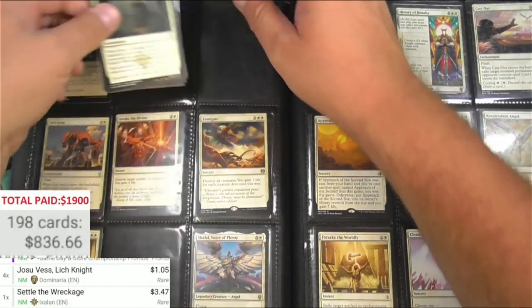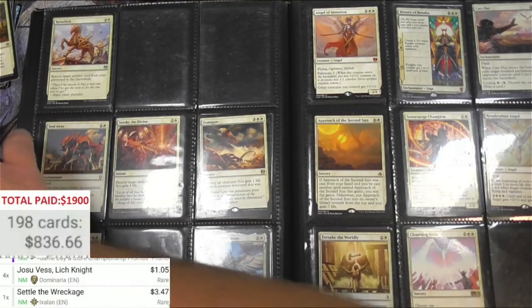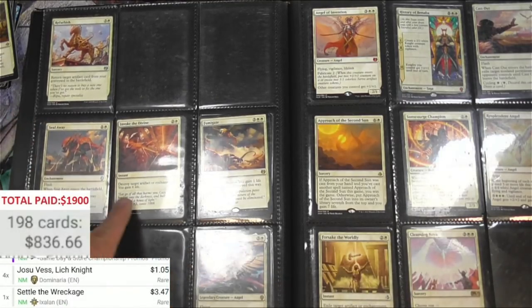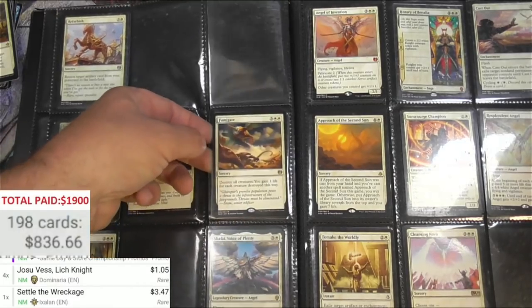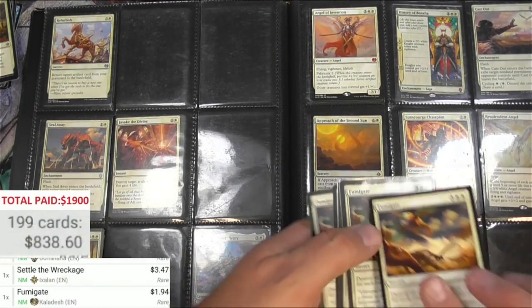Ixalan's Binding — not so much, uncommon. Fumigate. Shalai will be nice — I think I need a Shalai actually. Fumigate — one, two, three, four, five — actually got a playset plus here.